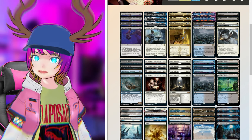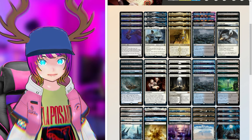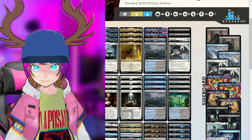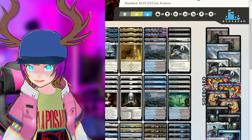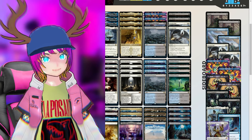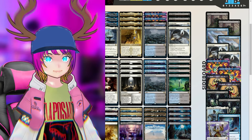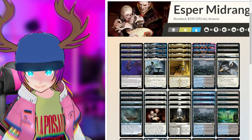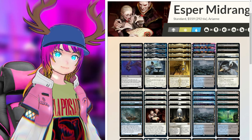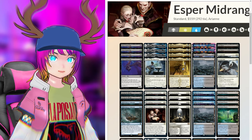Lord Skidder tells me there's probably something in graveyards that matters, because it makes a rat token and exiles something from the graveyard. The sideboard has two Duress, two Disdainful Stroke, two Destroy Evils, two more Tidebinders, a Sheildred, two Kic's Command, one Loran, one Negate, and one Wandering Emperor. Esper Midrange is really, really good and probably a safe bet for a lot of players.